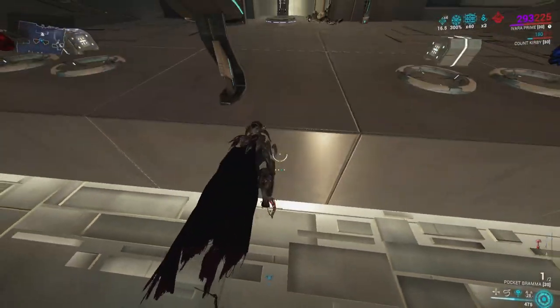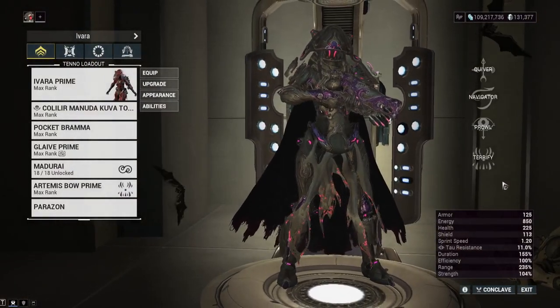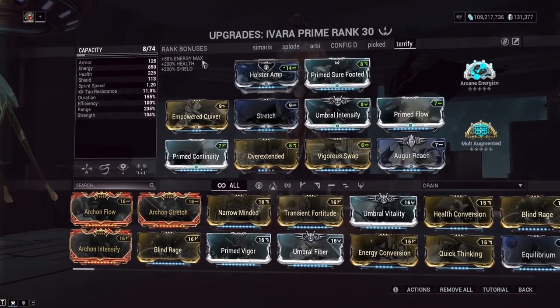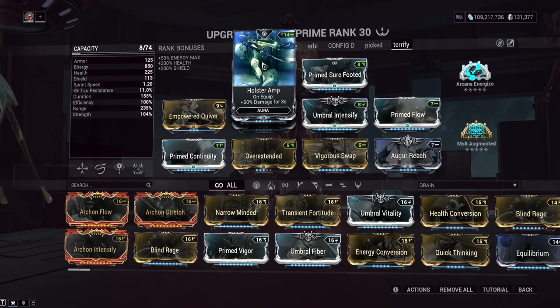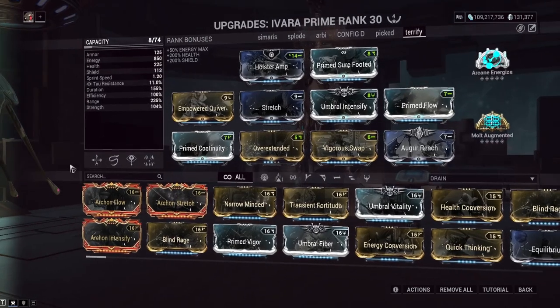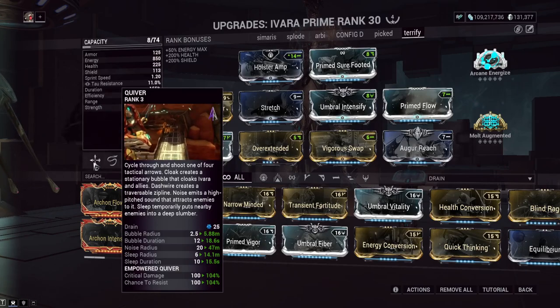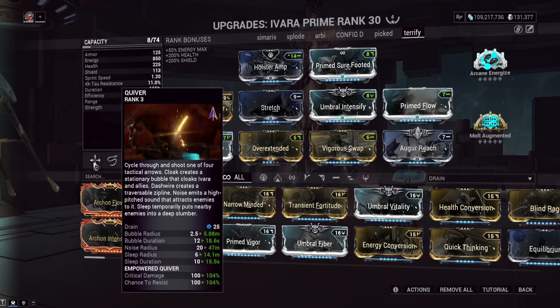It's going to be a survival-focused playstyle. There are some problems with Ivara in survival against Steel Path acolytes specifically that we'll go over in a bit. As far as this setup, the biggest thing is the Ivara build. You can run things besides vigorous swap and holster amp, but I've been trying those out because they've been doing good damage. The main idea is you want as much range as possible, because we're focusing heavily on the noise arrow radius.